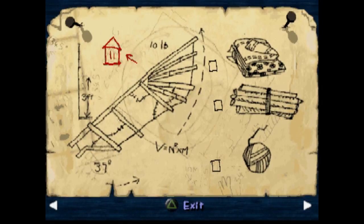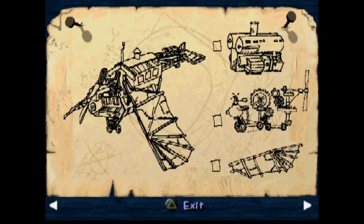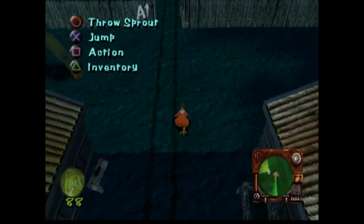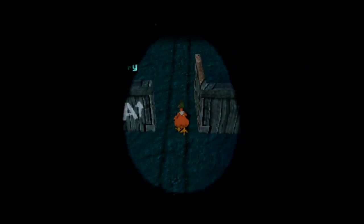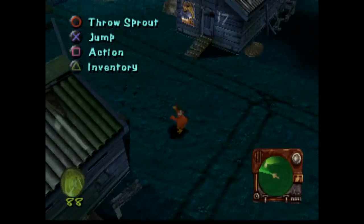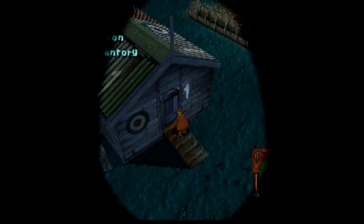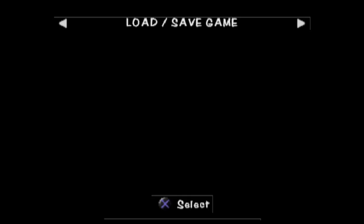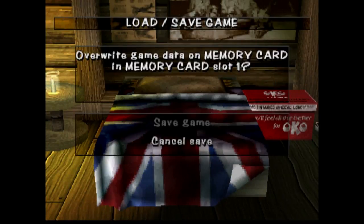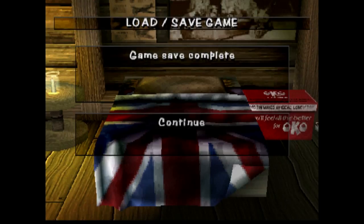And we need the binoculars and the plank of wood. We need to go to hut 1 to save, just in case. Now I'm going to have to cut off here, so I will see you next time as we continue on building up the old crate. So until then, bye!